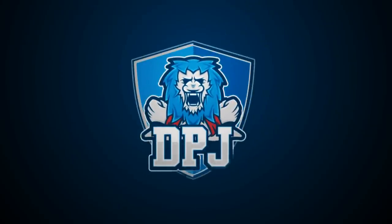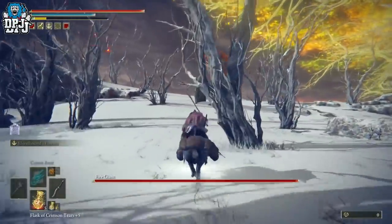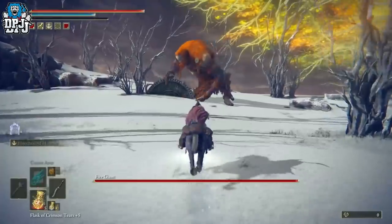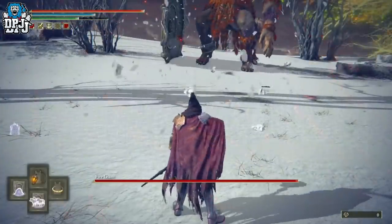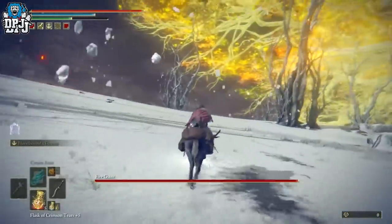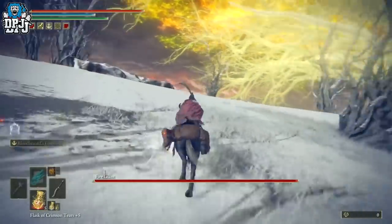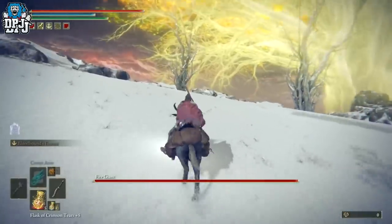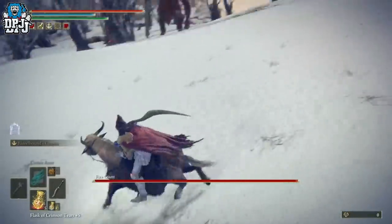I'm back with another Elden Ring video. Today I want to talk about a certain few bosses within the game — mainly the Godskin Jewel within the Dragon Temple, the Fire Giant within the Mountaintops of the Giants, and the Elden Beast, the final boss. There seem to be some major bugs with these bosses, and probably more, since the 1.04 patch.